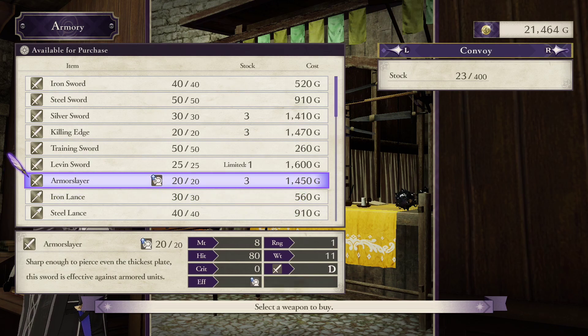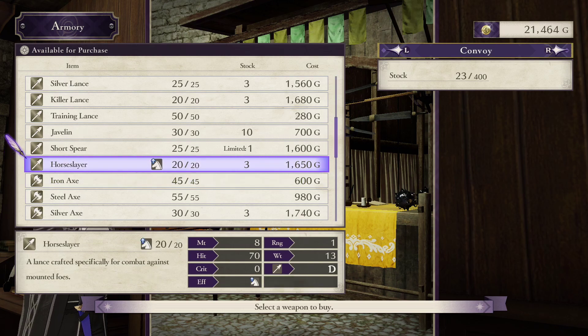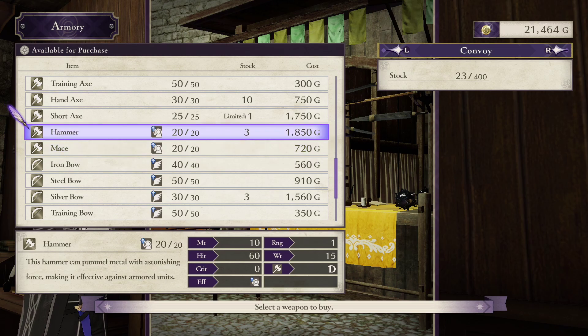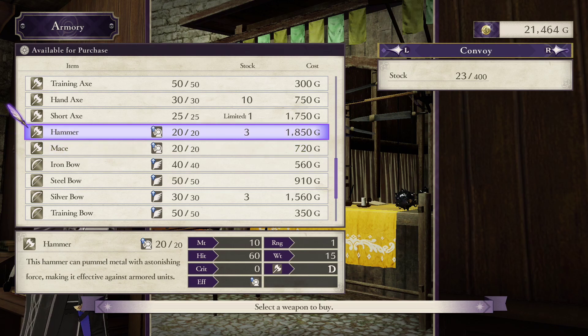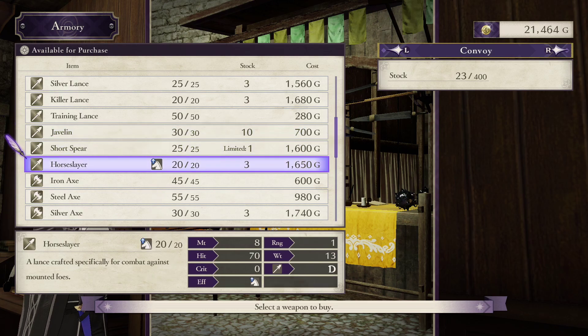Lastly we can buy some effective weapons: the armor slayer, the horse slayer, and the hammer. These are nice to have, but in the case of the anti-armor weapons especially, there's usually a better way to deal with their intended targets — magic. The armor slayer and the hammer also have lighter variants in the rapier and mace that are often more usable. If you aren't doubling, the horse slayer is weaker against cavalry than Knight Kneeler with a forged steel lance. It's only truly useful when combined with other great lance arts like Frozen Lance.